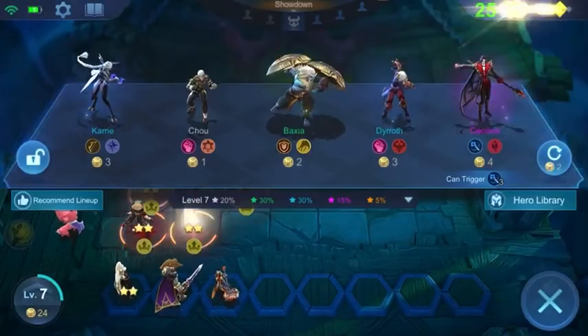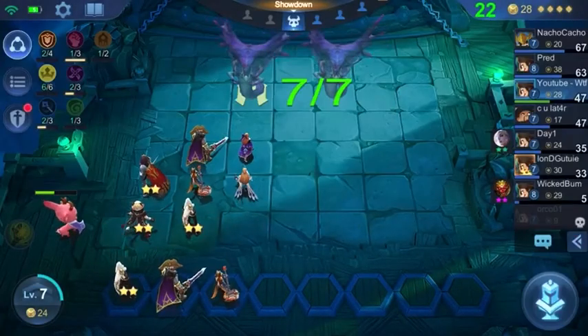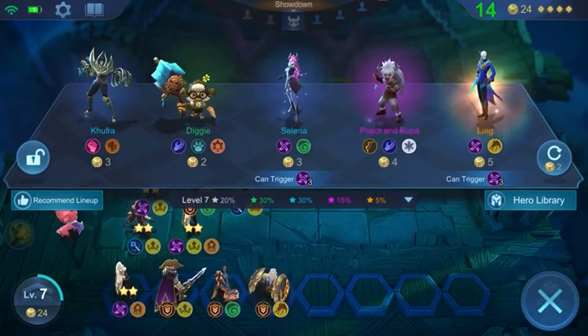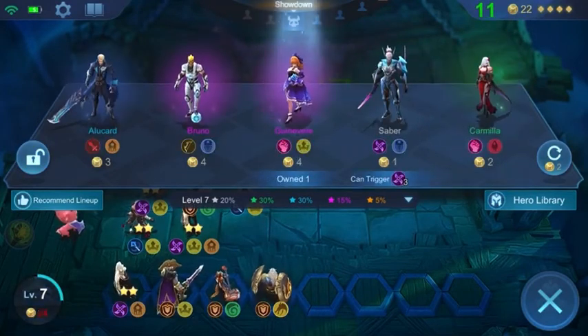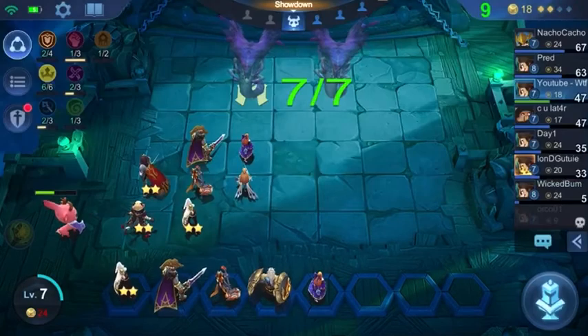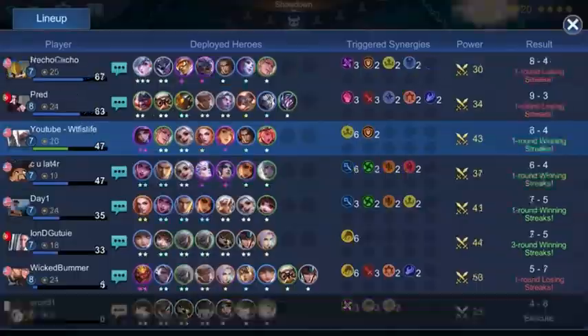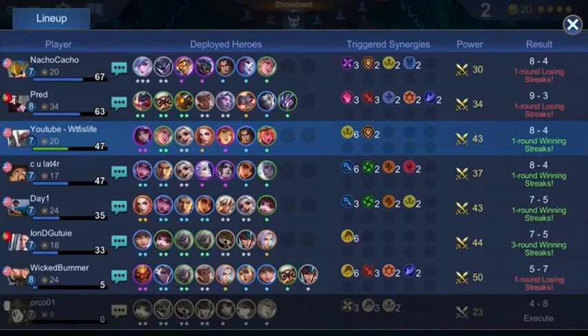Empire versus Dragon Altar is going to be the hardest build you can go against, because once they have their shield effect, it negates the Empire effect. But if you have enough damage to pass through that initial shield, then it will work. That's why you want to make sure when doing this build to get your heroes decently leveled. Late game you want everything at two stars — you don't have to have a three star.